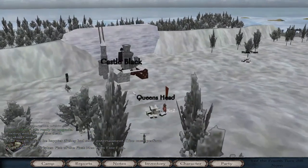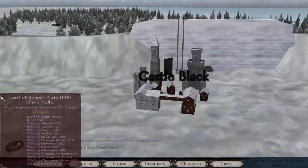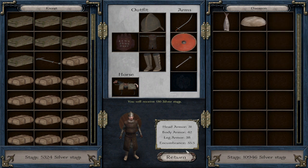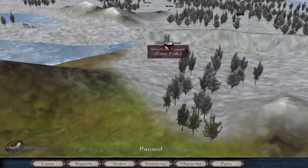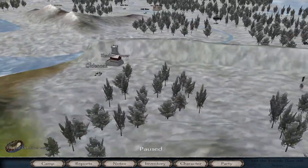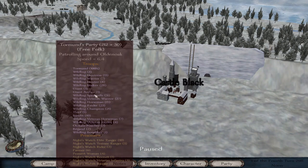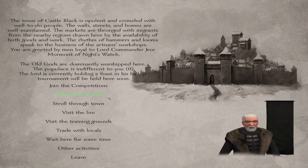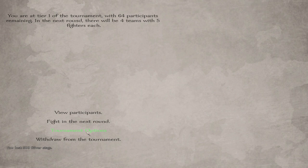Lord of Bones is nearby — we want to avoid fighting them ideally. Wildlings have just taken the Shadow Tower — I didn't actually notice that. There's Lord of Bones over here, Tormund's party over here, and they are throwing a competition. How lovely! Should we participate in the competition? Yeah, let's go — let's do it!